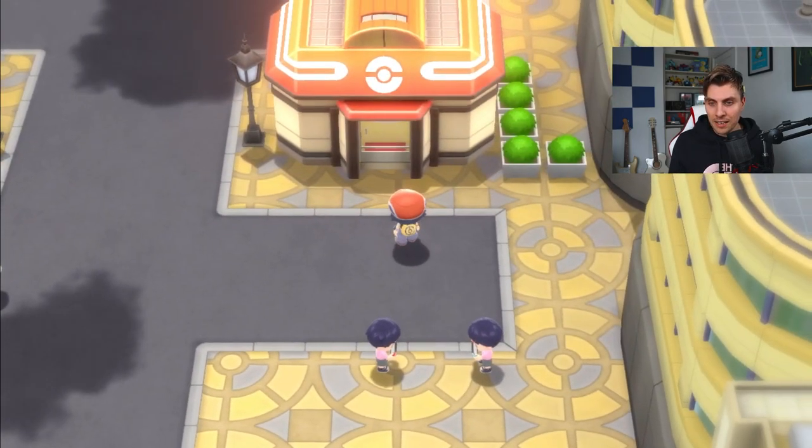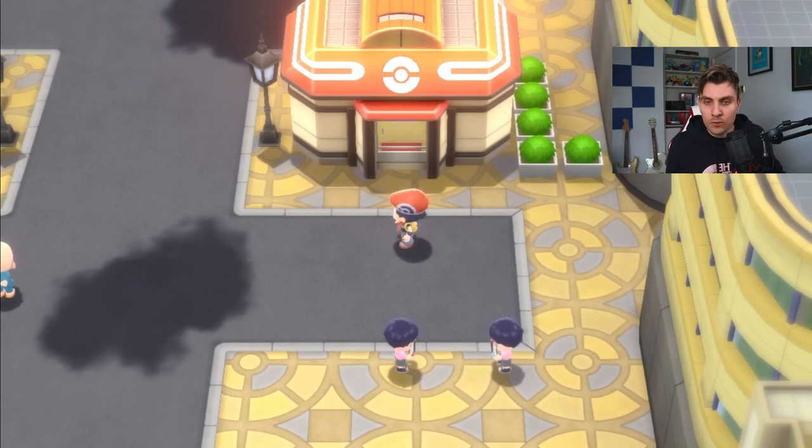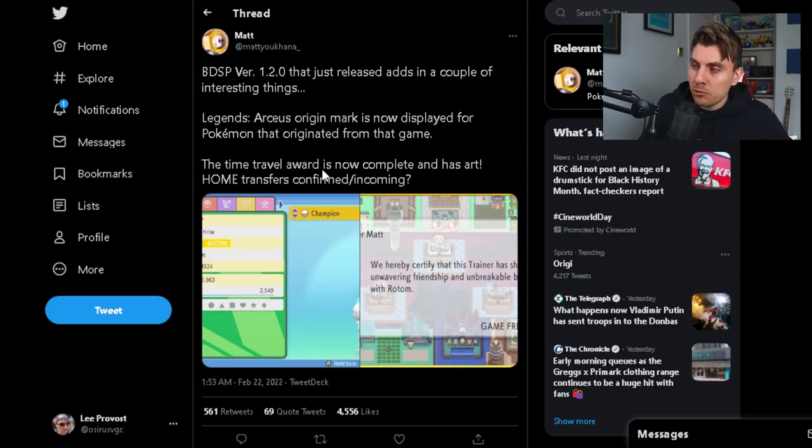There must be a lot of maintenance to do in that area. The other thing to mention in the patch notes was a tweet from data miner Matt, who put this out yesterday regarding the 1.2.0 update. It adds some interesting information: the Legends Arceus origin mark is now displayed for Pokémon that originated from that game. As you can see here, there's an alpha Riolu that has theoretically been transferred from Pokémon Legends Arceus, and it does have that Legends Arceus origin mark.